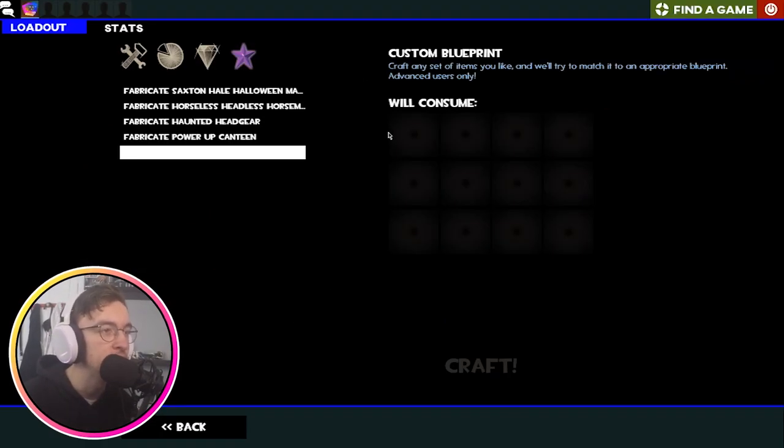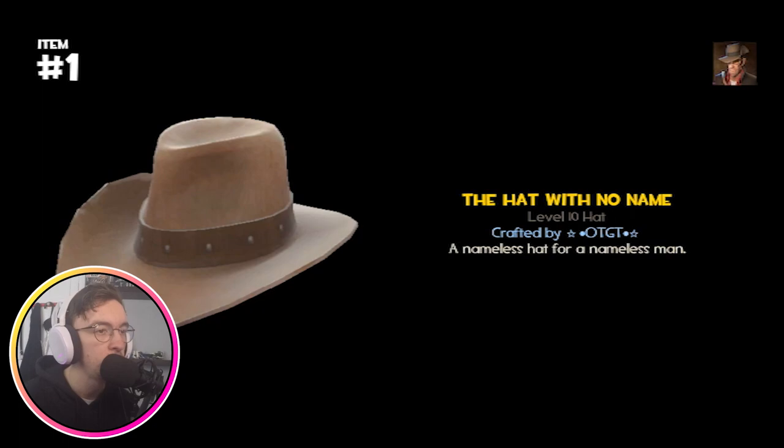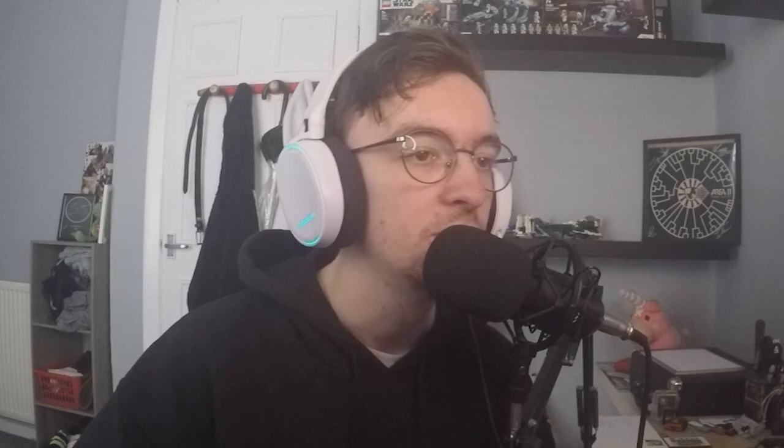The Dog Fighter looks like one of those old-timey pilots, you know, with the big massive jump jackets — very cool. The Hat With No Name — a nameless hat for a nameless man. I used to have one of those as well, but obviously I don't anymore. I only use a select few hats — that's my problem.